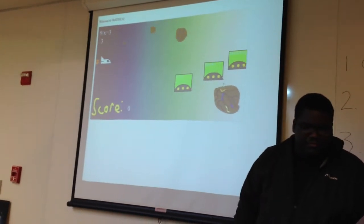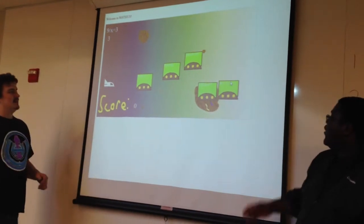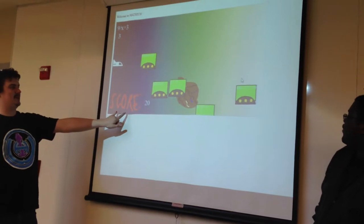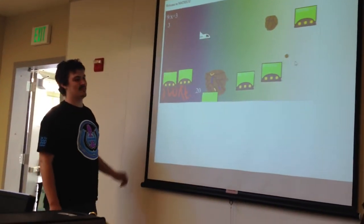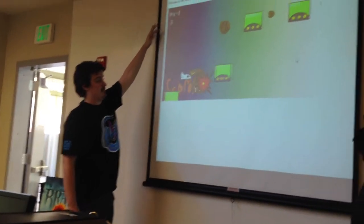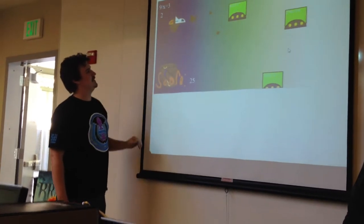The green boxes contain equations that you need to solve. The score gets really happy if you do well. Right here is how many lives you have — you lose lives by getting hit by those spaceships. You just went down to two lives.